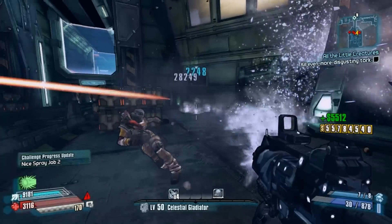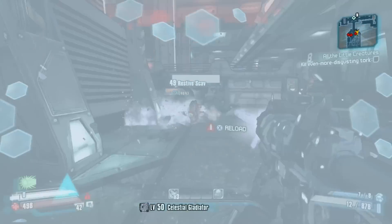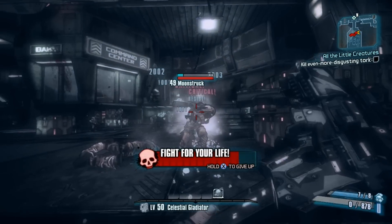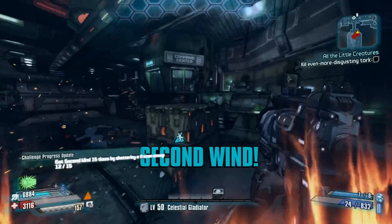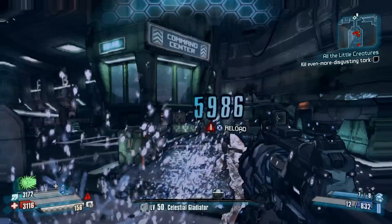Now as we test this gun out to see what it's capable of, you'll notice first off that it has excellent hip fire — to the point that I generally never aim down sights, as that just reduces the amount of damage I can do. Landing crits will shred enemies extremely fast, and the cryo chance seems to make every enemy outside of bosses and mini-bosses freeze instantly.